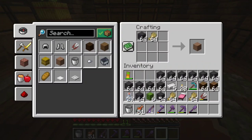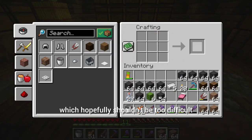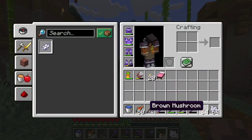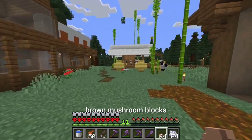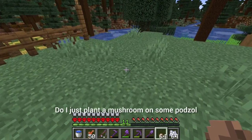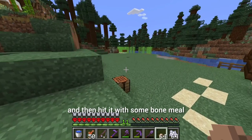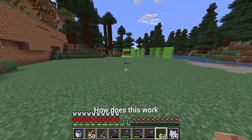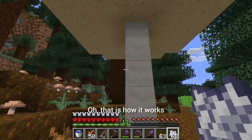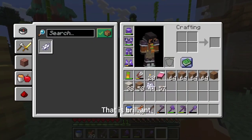Now that we've got this boot side quest out of the way, it's time to start crafting up all the packed mud I need — that wasn't too bad. Now I just need to get some brown mushroom blocks, which I don't think I know how to get. Do I just plant a mushroom on some podzol and hit it with some bone meal? Let me see — oh, that is how it works! I got some stems as well — that is brilliant. It took like two seconds and I got almost five stacks of this stuff.